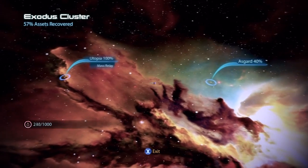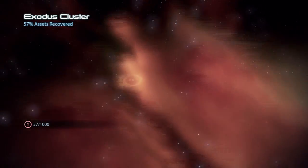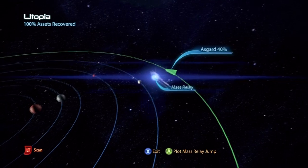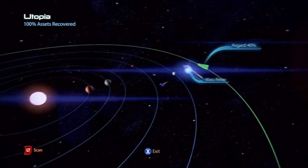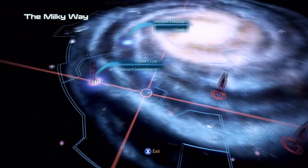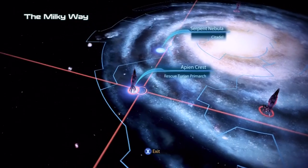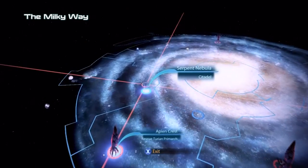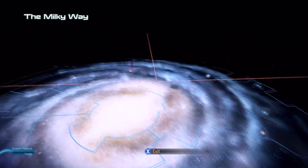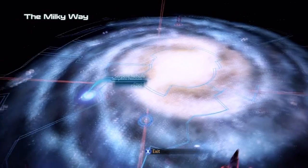Oh man. Are we gonna make it? Crap, crap, crap, crap. Are we gonna make it? We're gonna make it? Oh. 37 things of fuel. Oh my god. Whoa. Well, let's jump somewhere else. Let's see where those missions are. Rescue Turian Primarch. I don't know what mission that was. Citadel is there. Anything down here? Doesn't look like it.